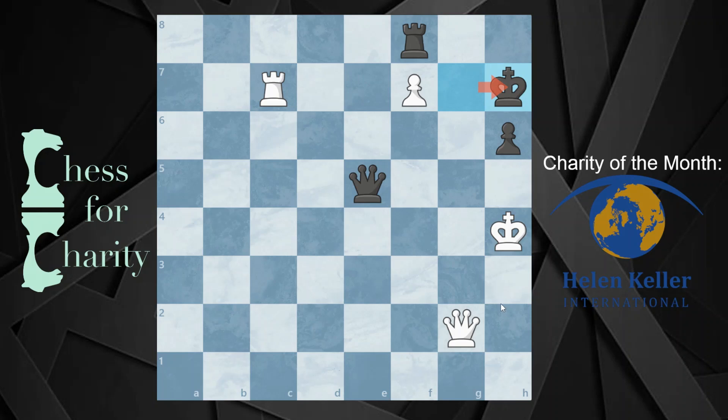It looks pretty even, right? You might take a glance and say, what is this — a draw? I have a Queen, a Rook, and a Pawn against a Queen, a Rook, and a Pawn. Both Kings kind of seem like they're just on the side. If you'd like to take a second and try to figure it out, feel free — it's super cool. I'd encourage you to pause for a moment if you don't see it yet.